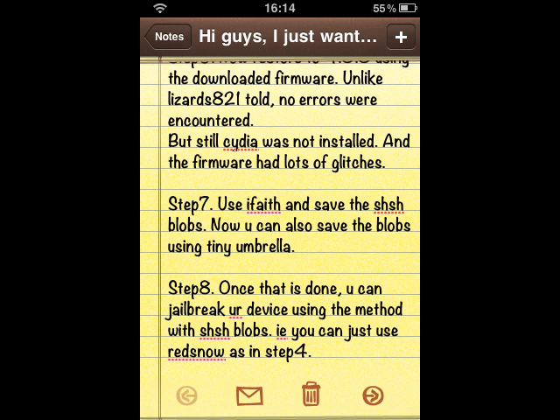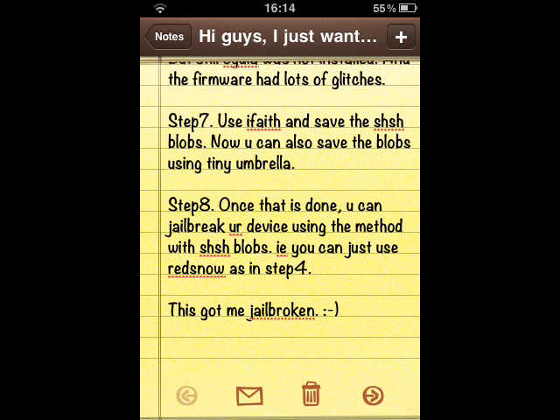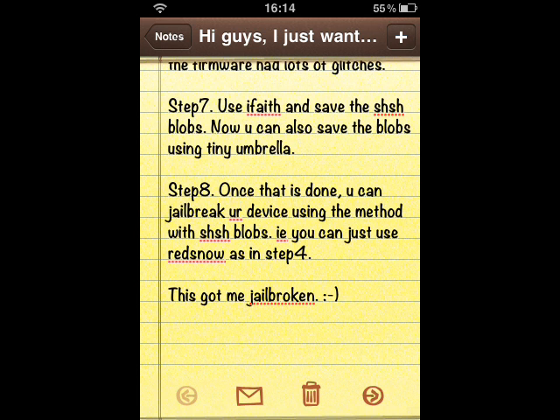After these steps I really tried to follow lizard821's steps, but for me things got really messy. Most of the time using the custom-built IPSW with Ultrasnow would give me many errors and things wouldn't work. So I had to look for other alternatives. I then recognized that I actually had the firmware and the SHSH blobs saved by TinyUmbrella for 4.3.3, so things became simple — I could just use the conventional method to downgrade my firmware, and fortunately that worked.